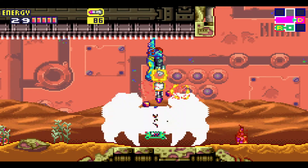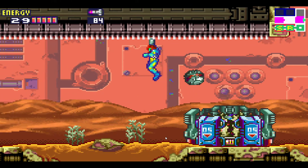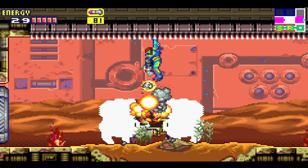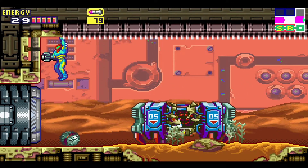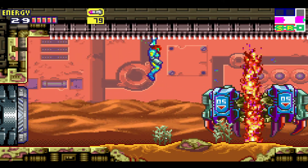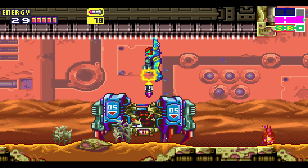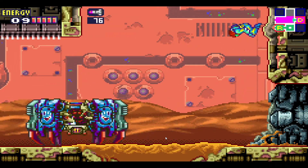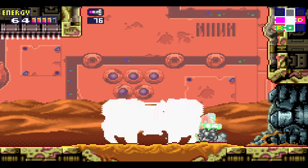Whenever he bombs, you always want to move a little bit forward when he jumps up the second time. Spam bomb, keep going a little bit forward. For this one there's nothing really you can do because he didn't do that pattern — just wait until he comes back. Never mind, I lied — get clapped!